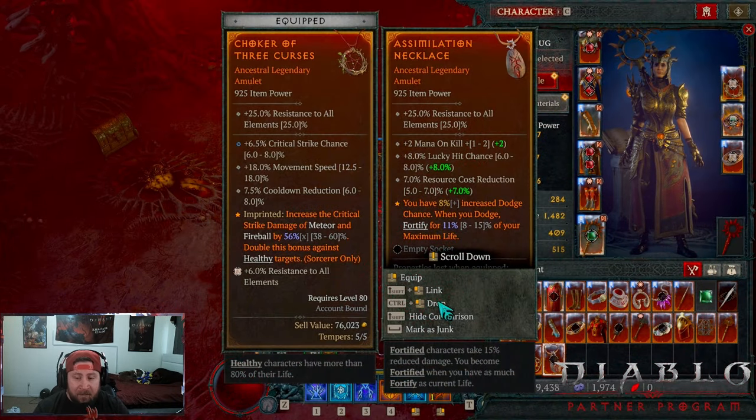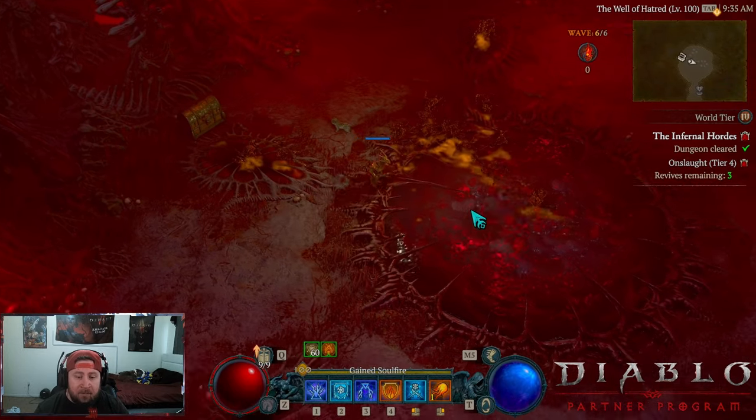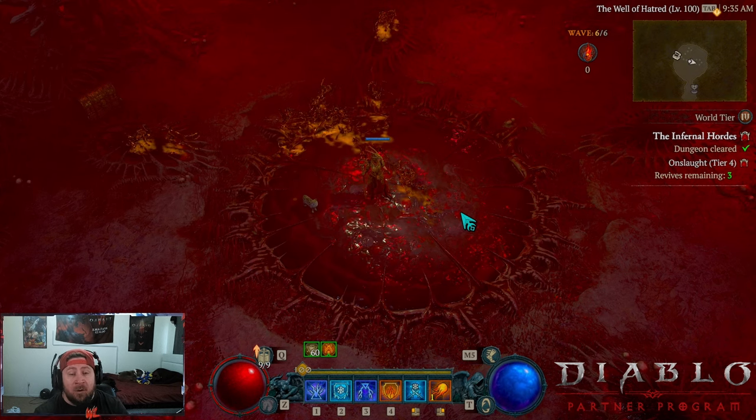You also have a stash here if you need to drop equipment. That's it for the Infernal Hordes game mode guide — I really hope this helped. Thank you guys for watching. Let me know what you think about the mode and if you have any questions. I'll have another video on which boons and banes to take to maximize your aether. Don't forget to subscribe if you're new, and as always stay gaming — I'll see you guys in the next one.